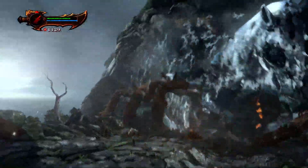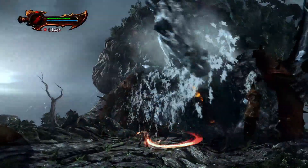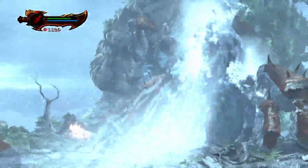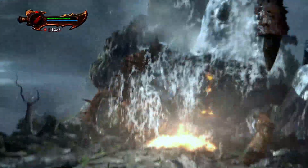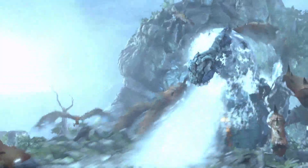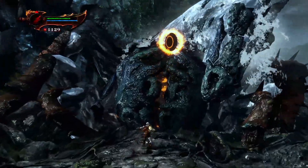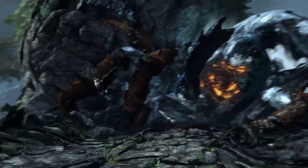Hate to break it to you guys, but square square triangle doesn't do the crazy damage you think — yes it ragdolls enemies and does stuff, but not as much damage as people think. I cover the whole fight with square and three triangles — every move he does is easily dodgeable. He's down and I'm happy. With my second attempt I managed to best him in this phase, which was good. I'm learning way too fast for myself.